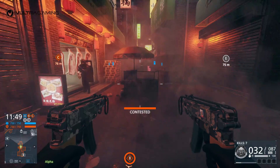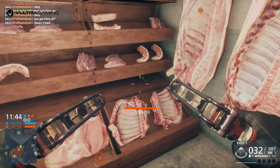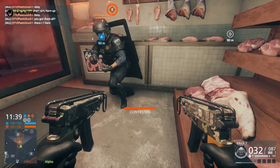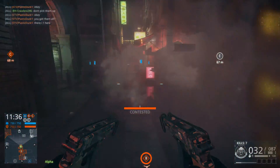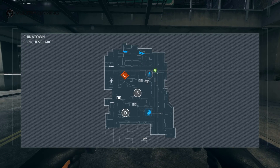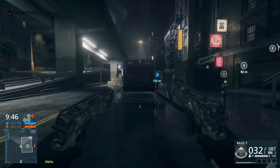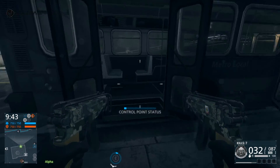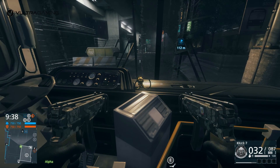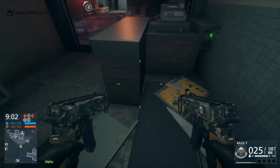Go a little bit north from the previous spot and you'll see a butcher shop on your left — another statue is right on the shelf, staring you in the face. The last one is to the northeast of Echo flag, inside a bus, sitting out in the open on the dashboard right next to the steering wheel. Walk up to it and interact with it to pick it up — that's all six statues collected.